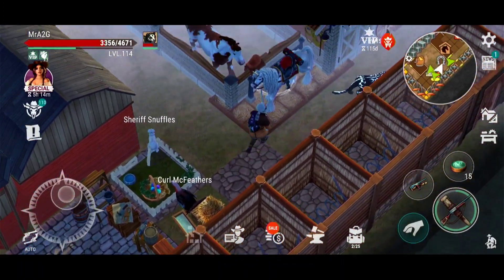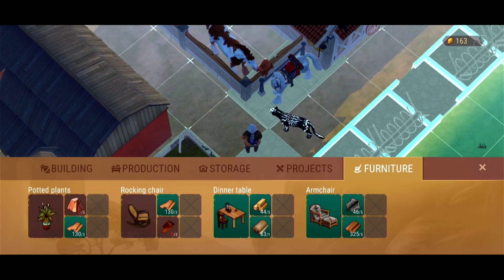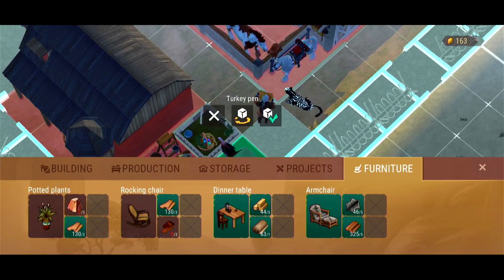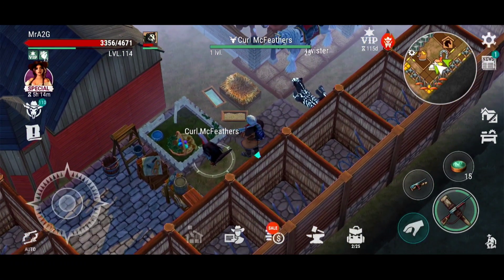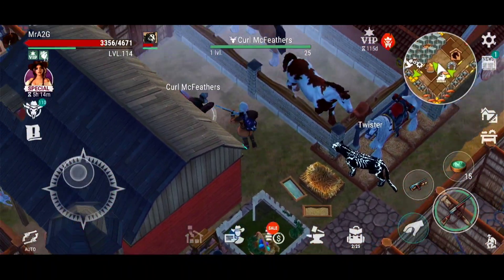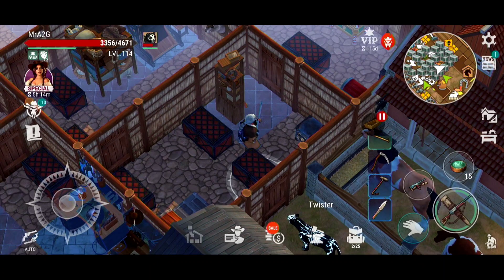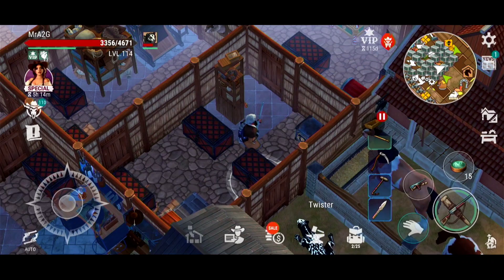Crisis averted. There's Curly McFeathers, and I've got Sheriff Snuffles — I've got two of these fellas. Look at you guys. I think you're stuck — let me put you in a different area, maybe just here. Yeah, you can walk around. Anyone that's worried about a pet turkey as much as I am — I've got to salute you guys. But anyway, let's continue on.